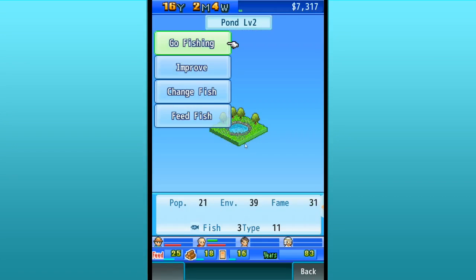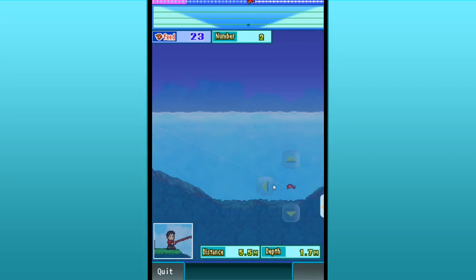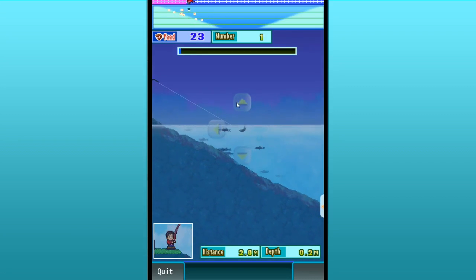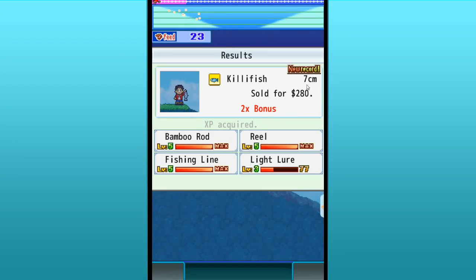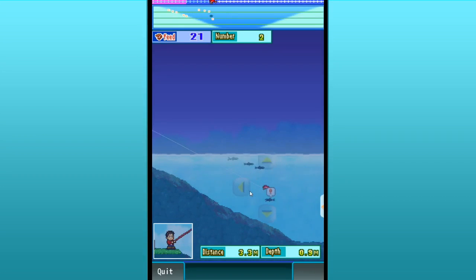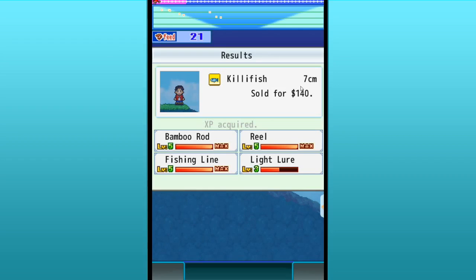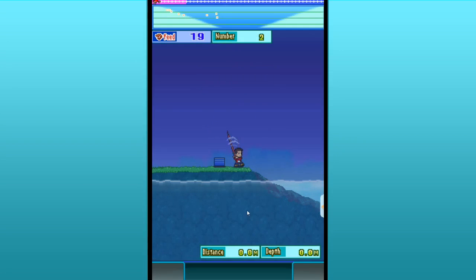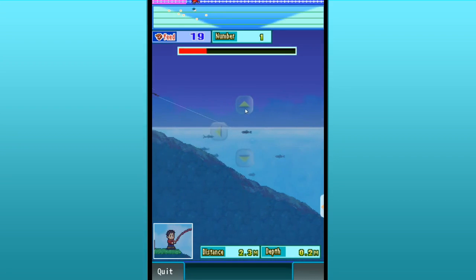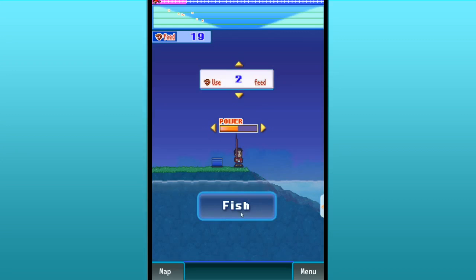Now we can come down here and try to catch some more killifish. Let's go fishing — oh look, it's night! I wonder if that affects what kind of fish we can get. Pretty sure that's a killifish because it fought us pretty hard. Yes it is — a new record, a seven-centimeter killifish! And it seems like when you have more fish available in a pond, when you put the feed in you tend to get a ton of them. That one fought us pretty hard — but it's a goldfish! Well, they sell for about the same, so it's okay.